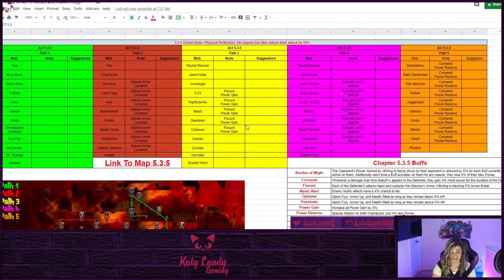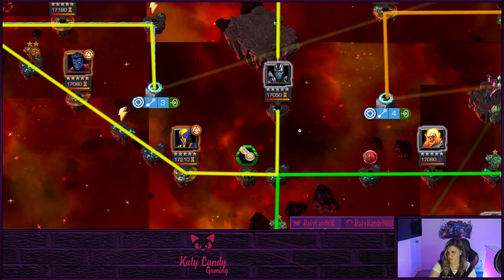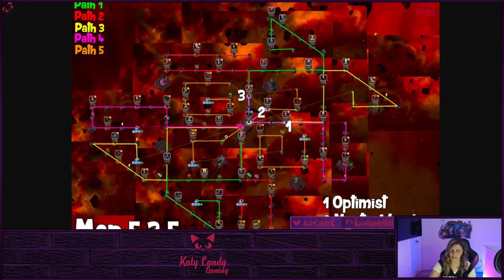There are also some keys — looking at the map, you'll need a Mutant key to get through certain areas. There are keys you'll need to obtain before you can complete those paths. Path 1 is by far the easiest path — all the mobs are unnoted, which works in your favor, and you don't need a key to get through it.